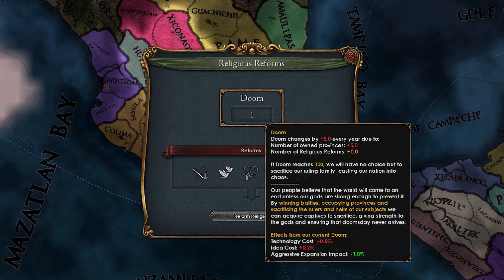Nahuatl also has the Doom mechanic. Doom ticks up automatically based on how many provinces we own. At the start of game we own five provinces so Doom ticks up plus five every year. Each point of Doom will increase tech and idea cost by 0.5% and decrease aggressive expansion by minus one. If Doom reaches 100, our ruler and heir will die or be sacrificed and we get a 0/0/0 king instead. We lose all monarch points and all our subjects — pretty darn terrible. But countering Doom is easy: we get a minus 20% reduction to Doom ticks with every religion reform we pass, and that's additive, which means passing all five reforms gives minus 100% reduction in Doom ticks.